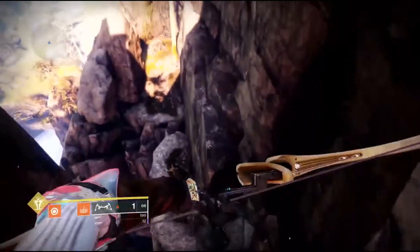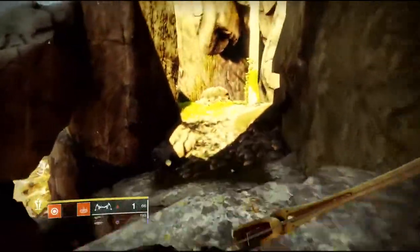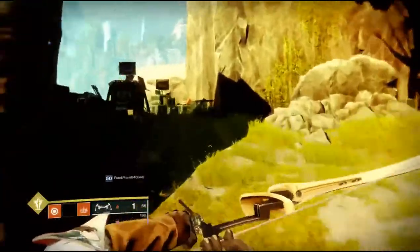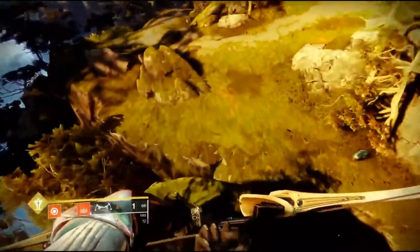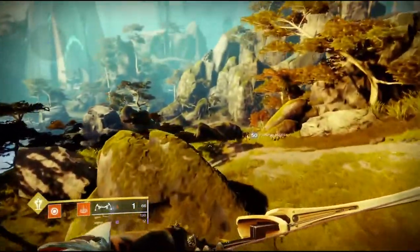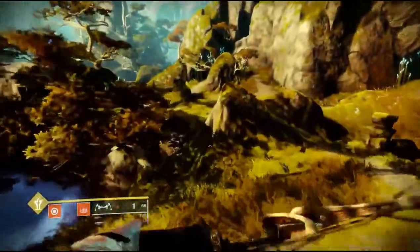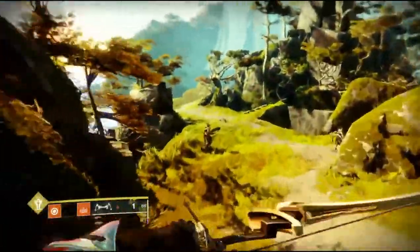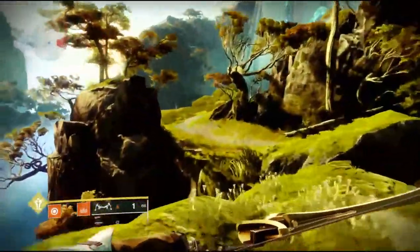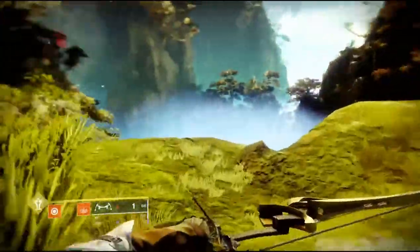For the seventh cat you can just jump down the ledge on the left side. If you follow the path and stay towards the left edge of the cliffs, the cat will be sitting here on a tree right on the left side.